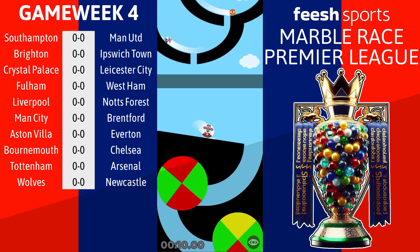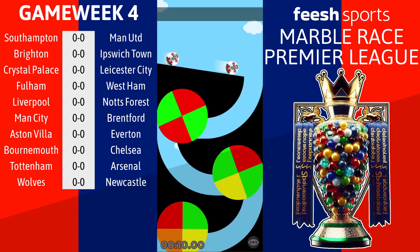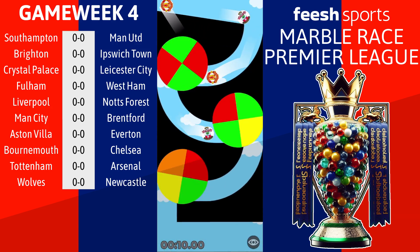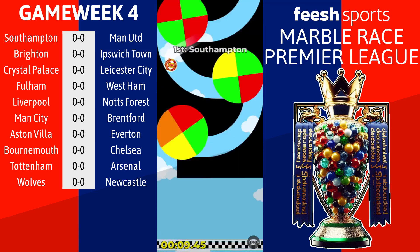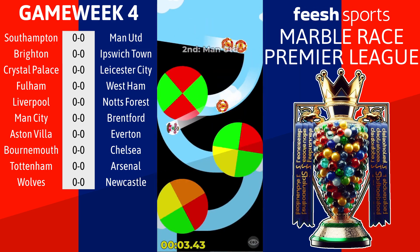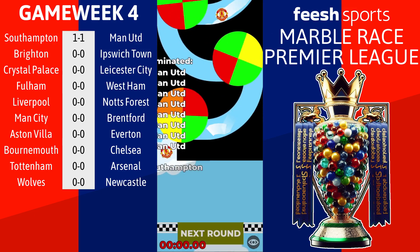It's Southampton making the early running with one marble down to the final obstacle. An early goal here could put Man Utd under pressure because they're nowhere to be seen just yet. They can't break through - we've seen this all too many times on this course with this final obstacle. They're trying to make progress, they've snuck one through. Could we get a shock? The time is ticking down - it's 1-1. It's going to finish 1-1.